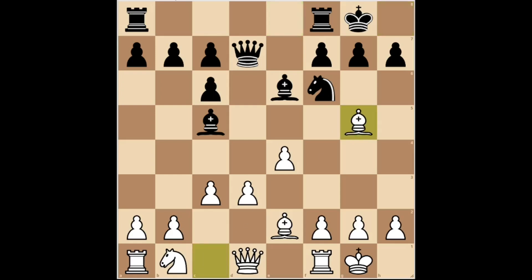White played bishop G5, with the idea of capturing on F6 to weaken the opponent's castling. Black played knight G4. White responded D4, occupying the center with his pawns and attacking the bishop on C5.